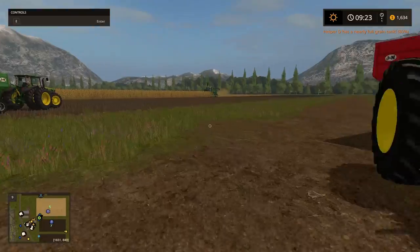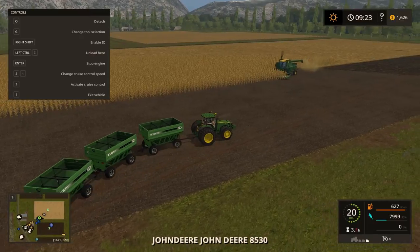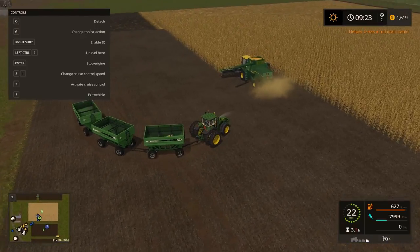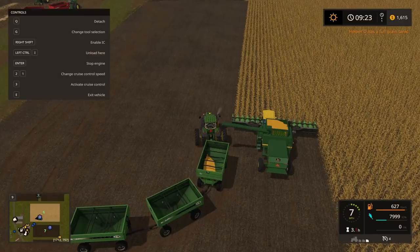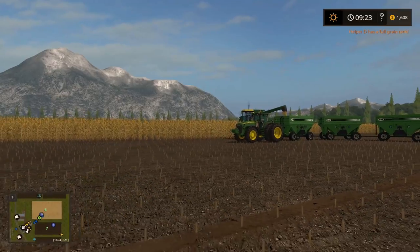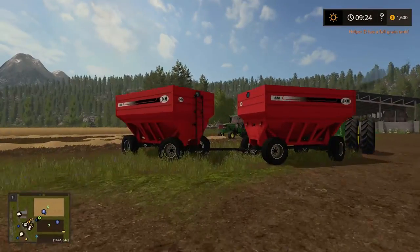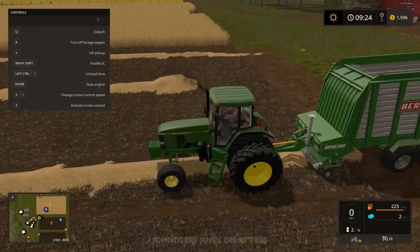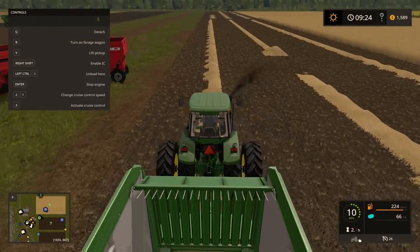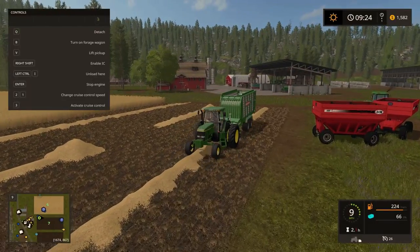We gotta get in the 8530 and help it out. We should be able to catch the combine right here. Come on — oh my gosh, he got full already! What the heck. There we go, that works good — I like when they unload off this side so I don't have to back up the combine. I want to stay realistic — obviously I could just pull through the corn but we're not doing that. This helper is probably about full too — okay, loading, how fast can we go? 50? We're going — 12 miles an hour is fine.